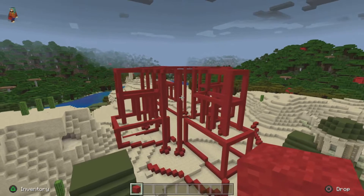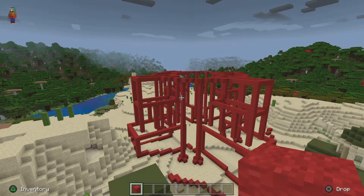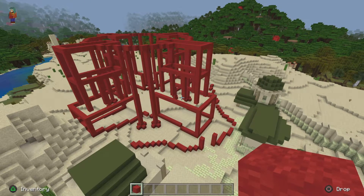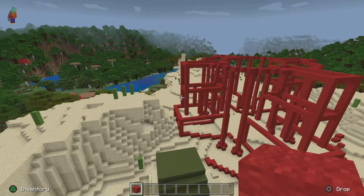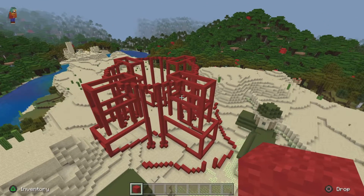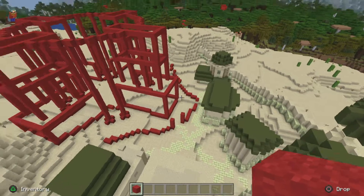We're done with stage two of step one. This is a three-step process and stage one is taking a long time — believe it or not, stage one is probably the shortest. Stage one is planning, stage two is building, and stage three is detailing.